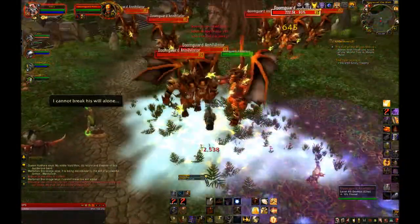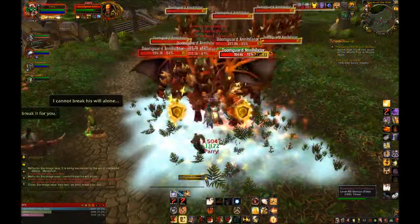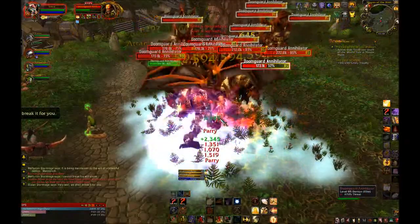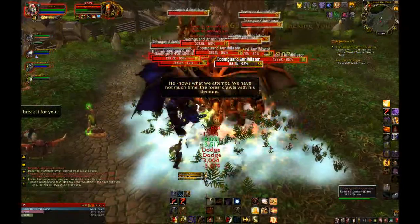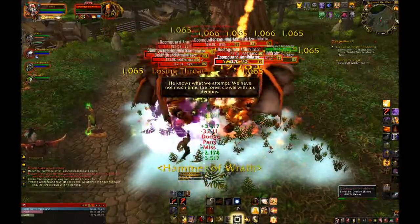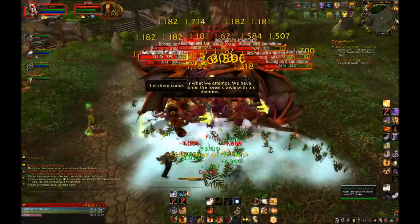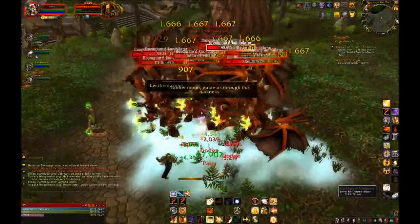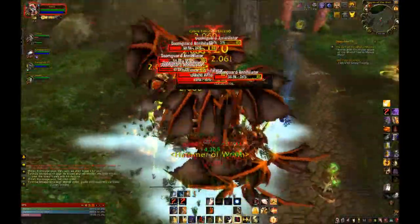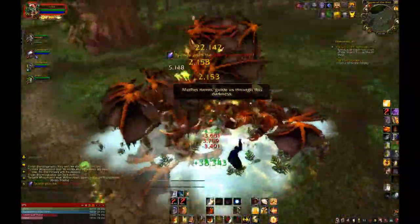Holy Power has been slightly revamped since Cataclysm. You can now have up to five Holy Power, with any spell that uses Holy Power only taking up to three Holy Power at a time. This basically allows you to store some extra Holy Power in case of overflow, so you don't have to worry about wasting it. Holy Power really should only be used for a very small few abilities, which we'll cover in just a moment.